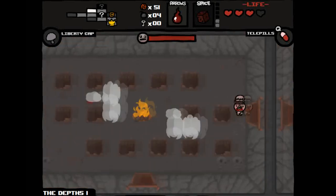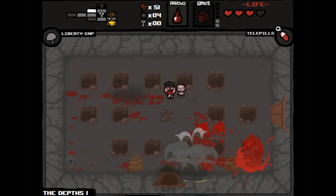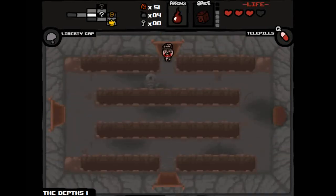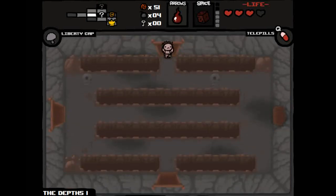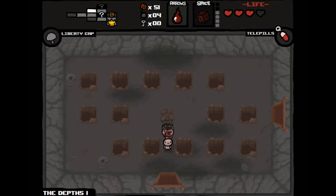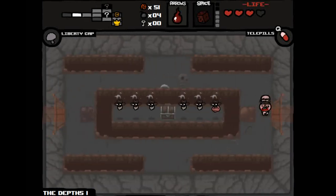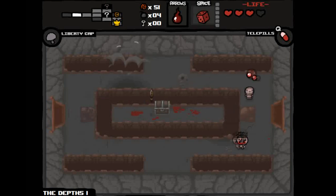These zombies are hard — you have to hit them in the brain; hitting the front or side won't do anything. I like the Liberty Cap trinket — it gives you a random mushroom effect that can make you really small, bigger, or give more damage and health. It's room-by-room and completely random. Here's another way to break the game: if you set a bomb down in a room and leave, then come back, it does increased damage equivalent to a mega bomb — around 50 damage, much more than normal.